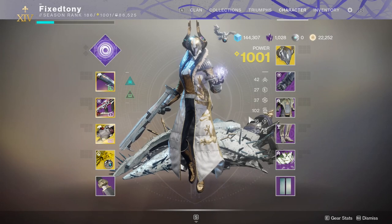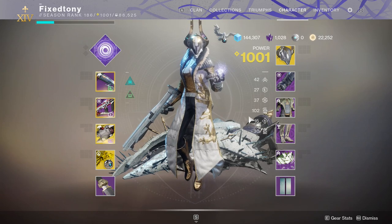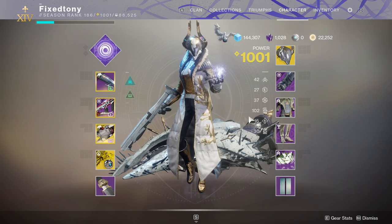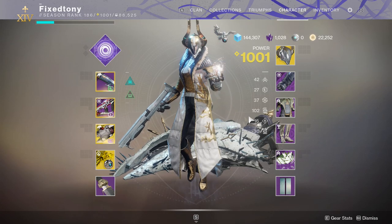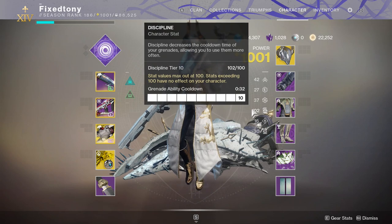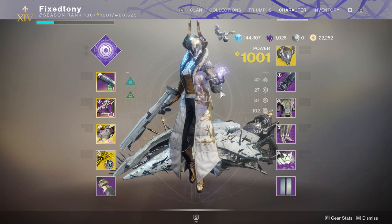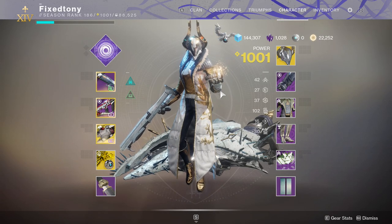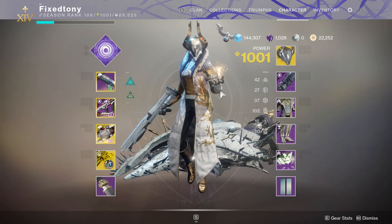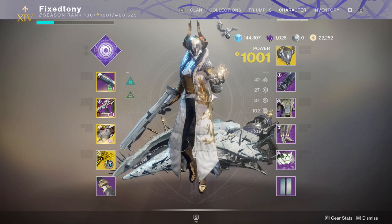Today we're talking about Destiny 2 — specifically my final character, my Warlock. This video might be pretty short because I don't have many builds with her. The only high stat I have is discipline, and my other armor set is just a look I like. So let me go over some of the builds I do and some I'll be doing in the future.